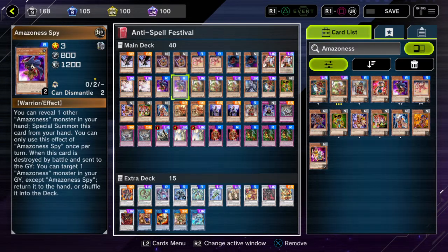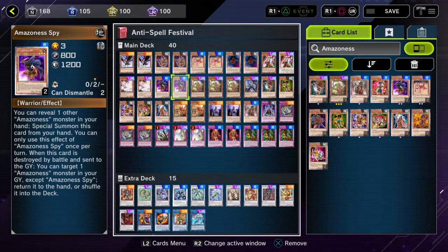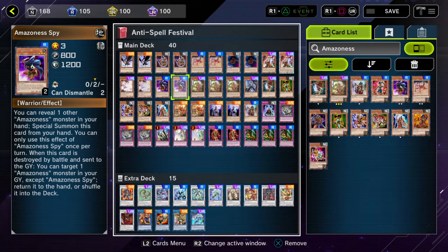Amazonas Spy: you can reveal one other Amazonas monster in your hand, or another copy of Spy, to special summon Spy herself. And when this card gets killed by battle and sent to the graveyard, target one Amazonas monster in your graveyard except Spy — either add it to hand or shuffle it back into the deck.